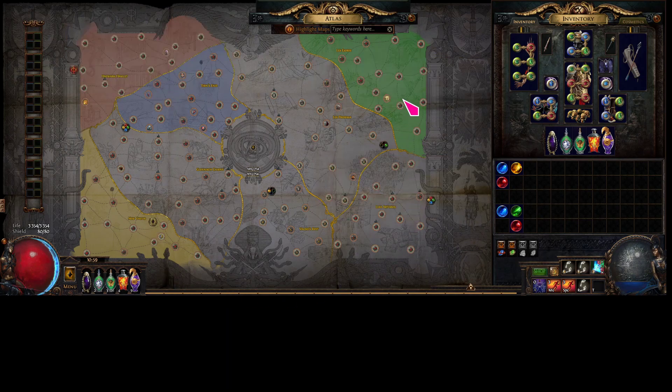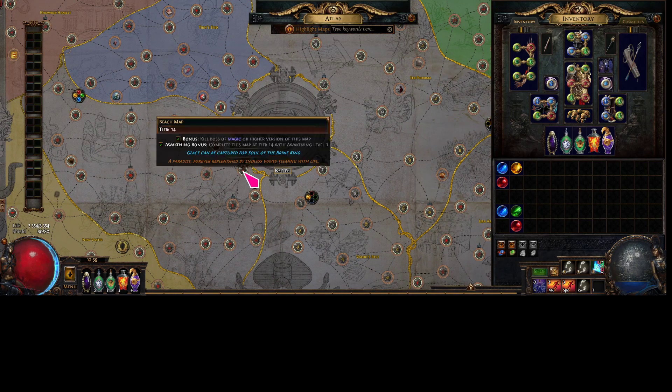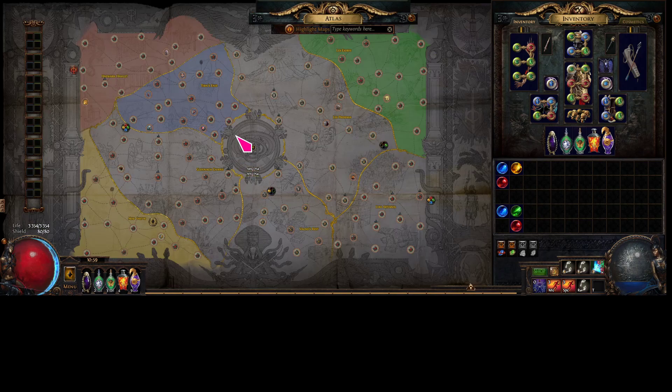This doesn't matter, because when we're putting maps in a map device, these quadrants will be four-socketed, which means they only act as T14 to T16 maps. So they don't interfere with the T6 maps we're actually running.